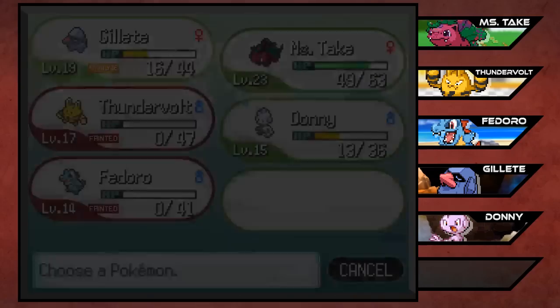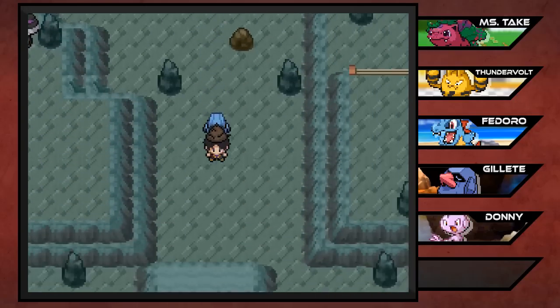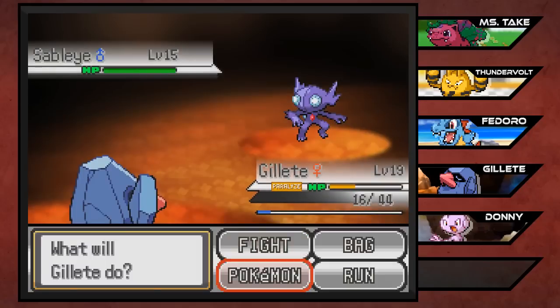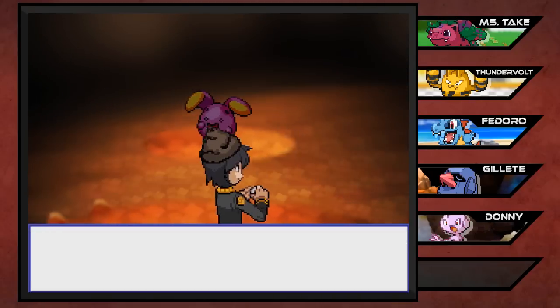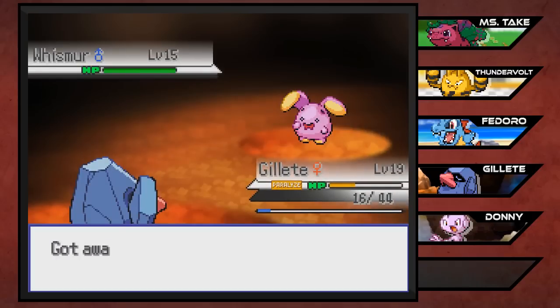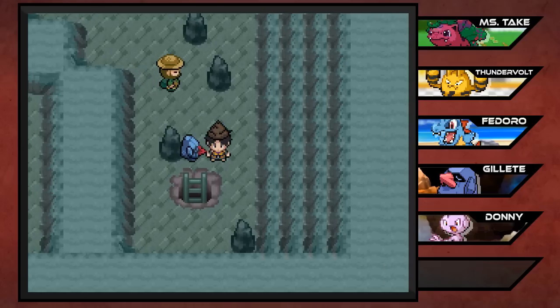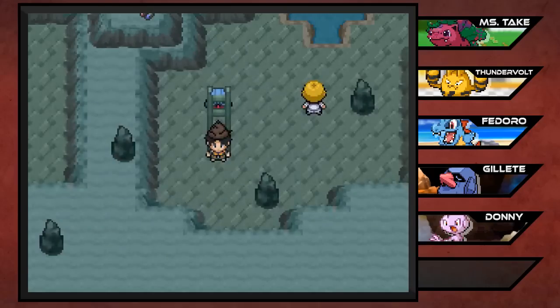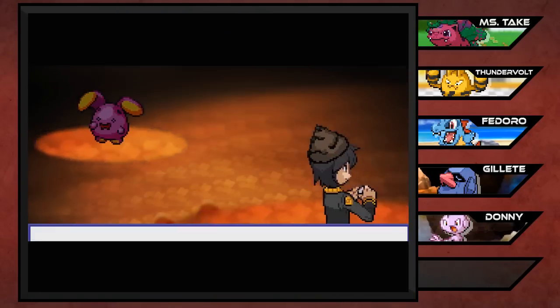Do we even have a revive? Of course we don't. Where is the EXP share? I need the EXP share in my life. We've got a rock climb over there but we don't really have it right now. Of course there's a Hiker Trainer right when Fedoro just died and we have a Sableye. I think there might be Mega Sableye in this game but I'm not really about fighting Mega Sableye. There's a Magnemite - that's a cool Pokemon, a little bit of Tesla action. I've used a Magnemite, I think more than once.